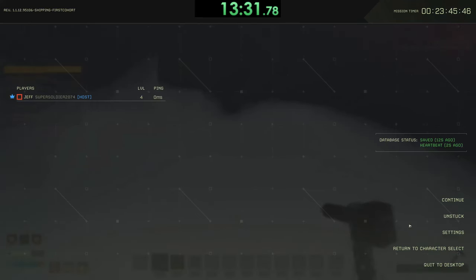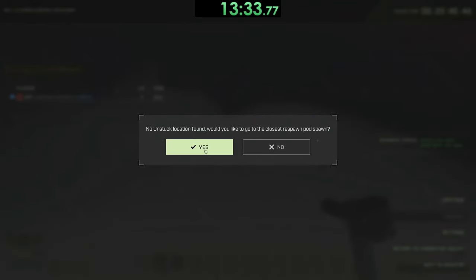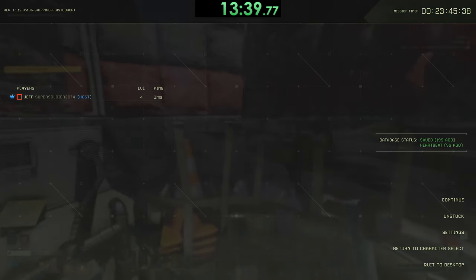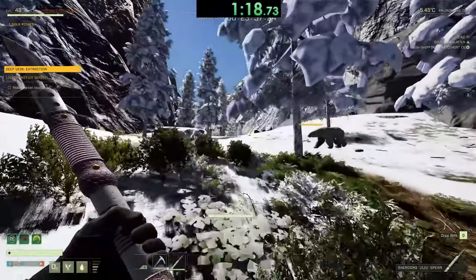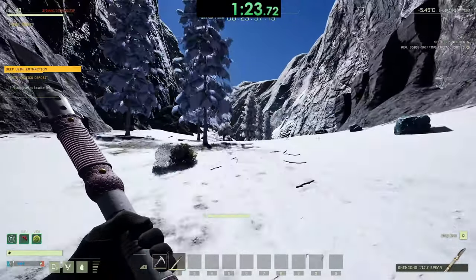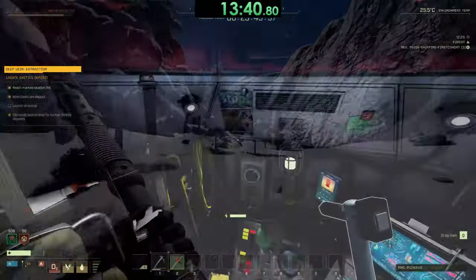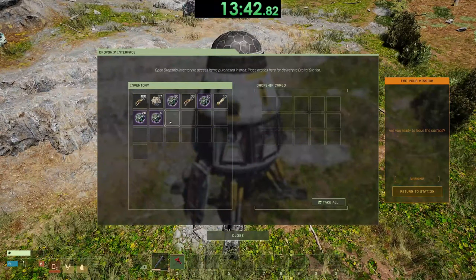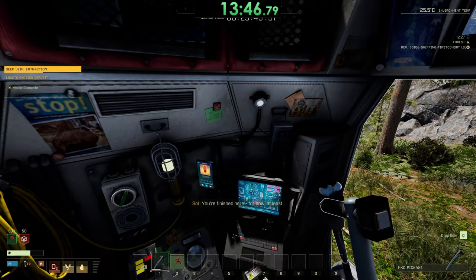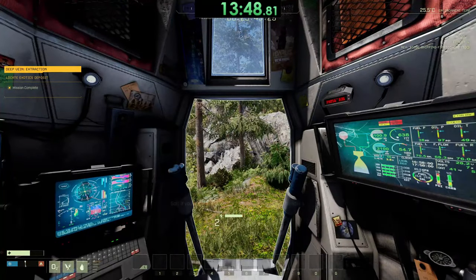Now that the nodes are mined, you can either use unstuck to teleport back to the drop pod, or if you feel like that's kind of cheating, feel free to walk back and take the exact same path you came from. Note that if you are taking the path back, you do obviously have to avoid polar bears, so it might be worth unstucking, especially if you're a low-level character. Once back at the drop pod, you will need to put the exotics inside the pod for the mission to complete and for you to get the reward. And that's it — congratulations, you're on your way to becoming rich.